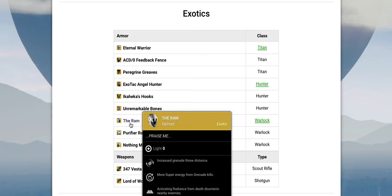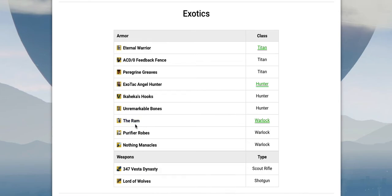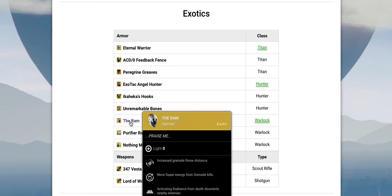The Ram looks like it's going to be a pretty good Warlock helmet. Activating Radiance from death disorients nearby enemies — so if you self-revive, it will disorient any nearby enemies, just like the Titan's flashbang grenade. They can't attack for a few seconds, they get confused and blinded. That's very helpful in PvE because enemies crowd around your ghost after they kill you, and as soon as you spawn they can beat you to death. Stunning them gives you a chance to get away, which is really helpful.